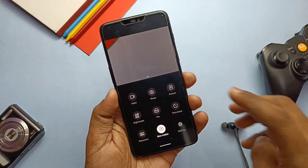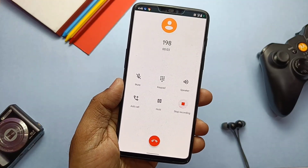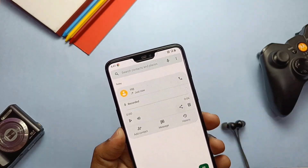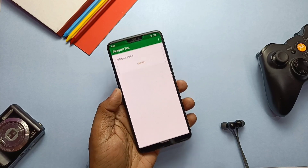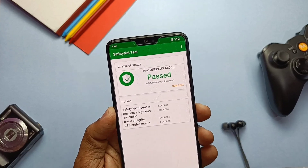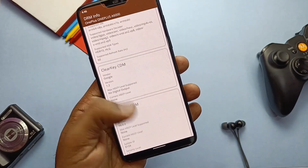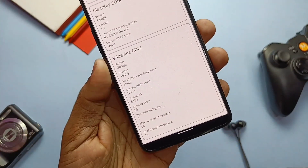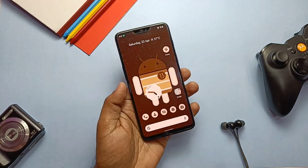Slow motion may sometimes cause a force close but it works again. Call recording is working in the ROM and you can share files directly from the dialer, but I couldn't find the recorded files in the file manager. For stability tests, SafetyNet check passed successfully, so no issues for banking or security-related applications. DRM info is still showing security level at L3, so we can't stream HD content on apps like Netflix and Amazon Prime Videos.